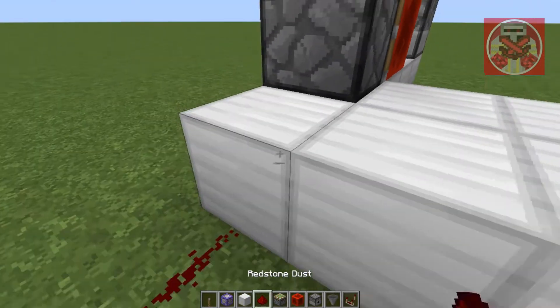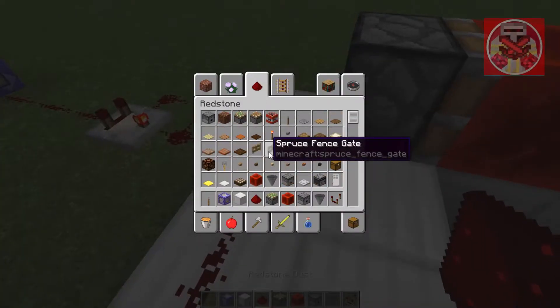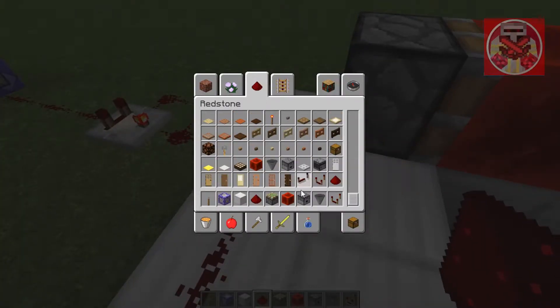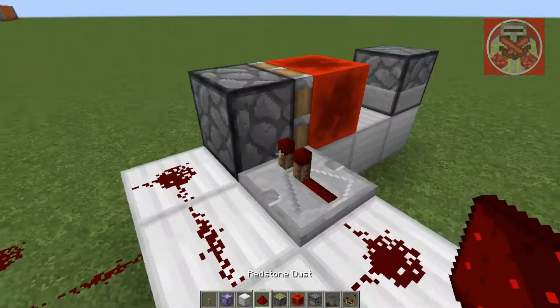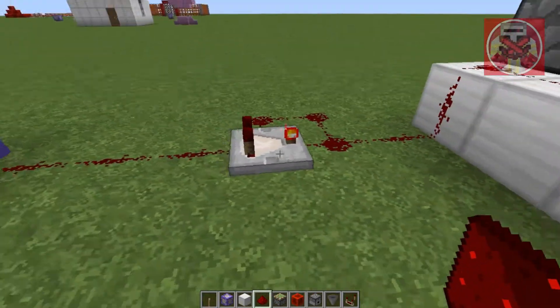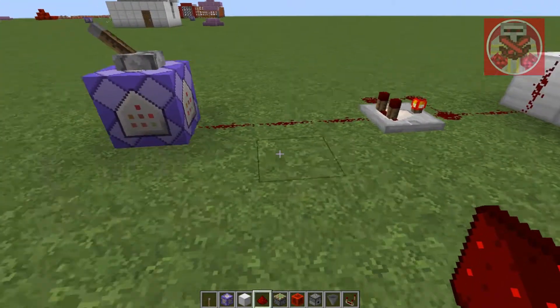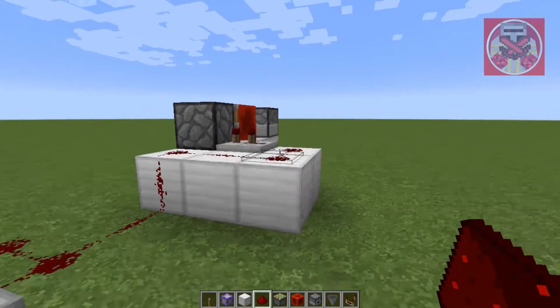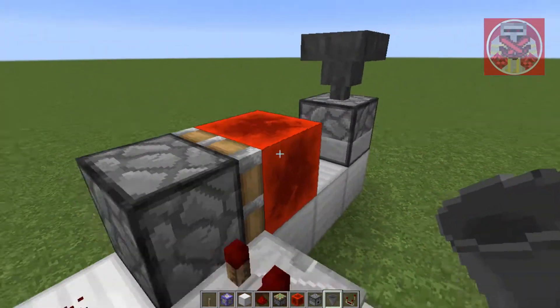And then have a repeater right here, and then redstone going along like that. We're just going to set the repeater on a one tick delay. Now that we've done that, we've got to put the hopper on top.